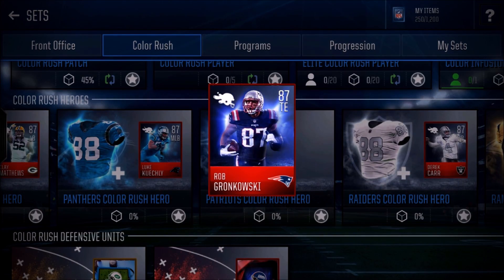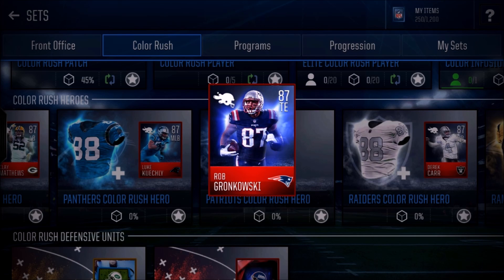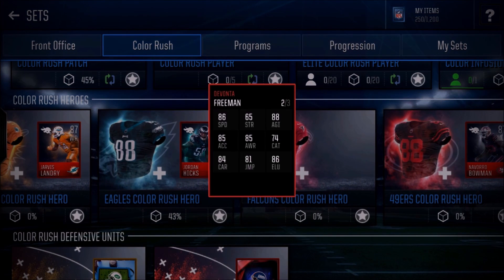At the tight end position, coming in at number one we got Rob Gronkowski — the man, the myth, the legend. You can't not pick this guy up if you need a tight end. He's got 83 speed, 81 acceleration, 88 catch, 79 jump, 83 strength, 83 awareness, 82 carry, and 85 agility. Yards after catch will be a big thing with this card. I really hope I can get gameplay with this card because I think it's going to be absolutely broken on those out routes — once he gets that open field to run, he's going to be out of here.